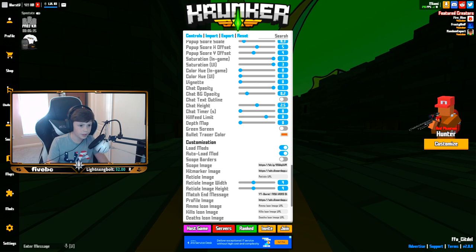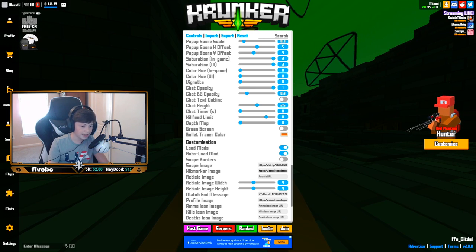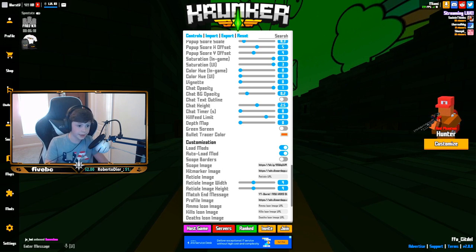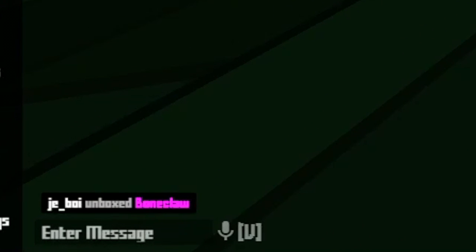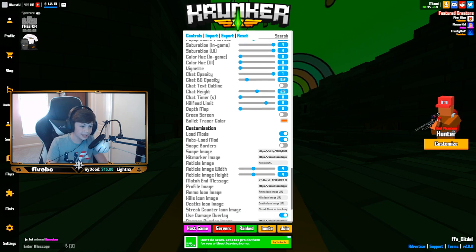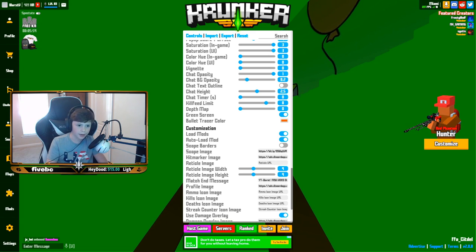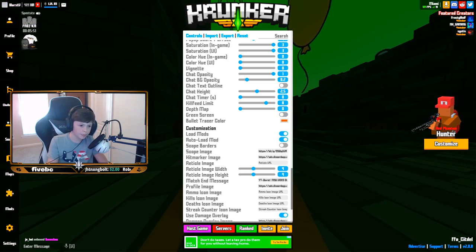Vignette is at 0. Chat opacity is 1 so I can fully see the chat. Chat background opacity is 0.2 so the background isn't super bright — just kind of clear. Chat text outline is off. Chat height is 2.5, chat timer is 0, kill feed limit is 8, depth map is 0. Green screen I normally use for making thumbnails. Bullet tracer color: my bullet is orange so whenever the bullet is moving you can kind of see it.